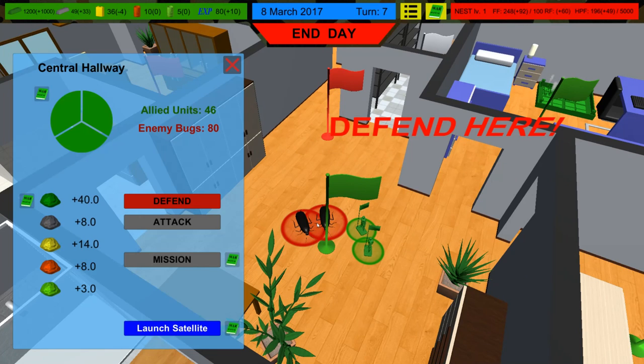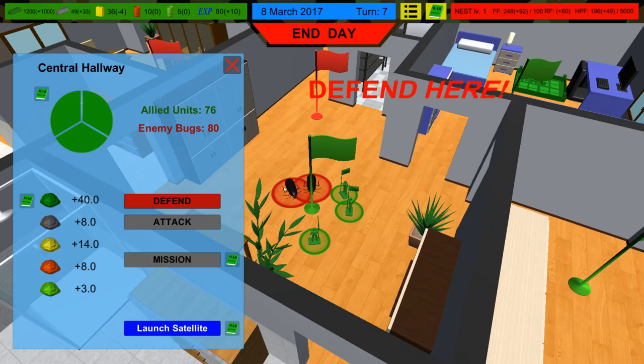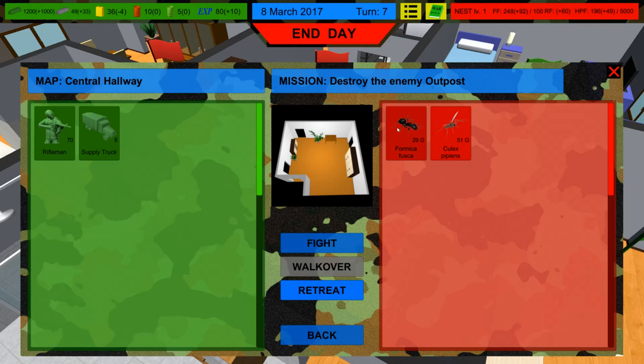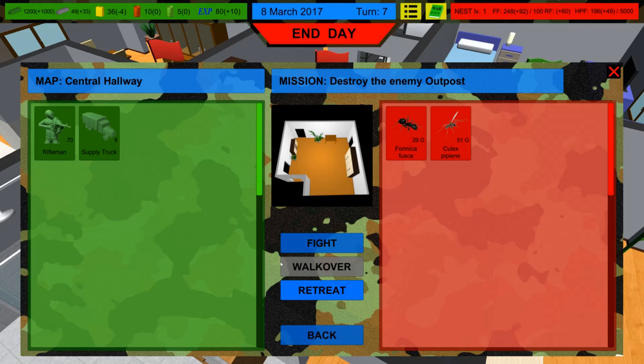Now we've got probably our first major battle. We have 46 allied units — let's pull back some more units and that should bump it up to 76 allied units versus 80 enemy bugs. But I think it's actually more than 80 bugs — I think it's 80 groups of bugs. Members in the group is 20 for the ants, and there are 29 groups of 20 ants. So these 70 riflemen versus groups of insects — it is a lot of bugs. And there are also 51 flying groups with 1,451 members each. That's why it looks like an even playing field, but they realistically have like 70 times the enemy.